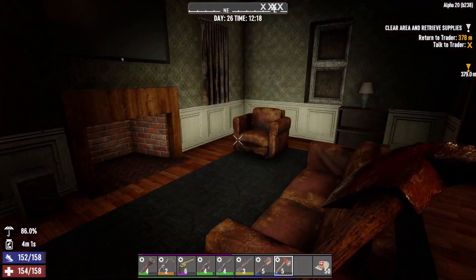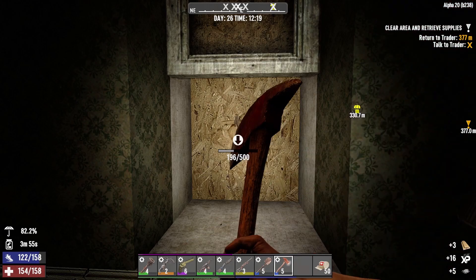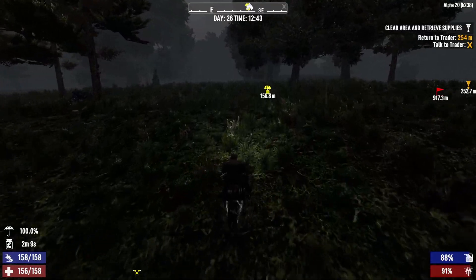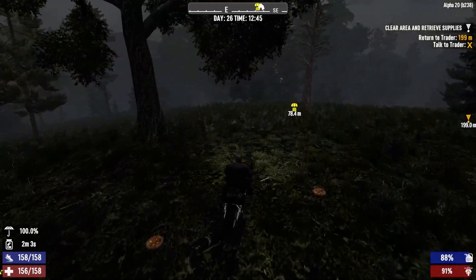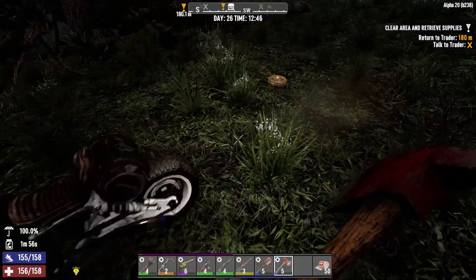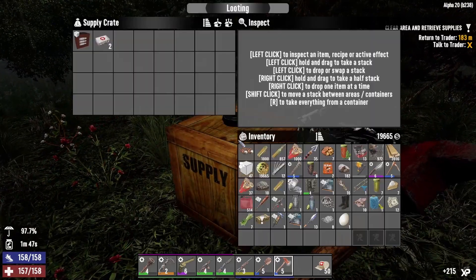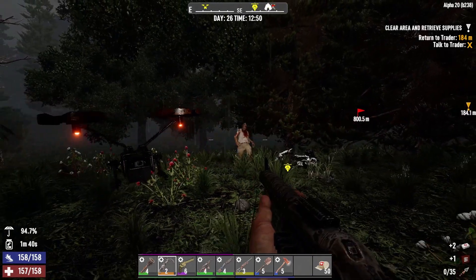The supply drop came in right here behind our horde base, so I'm going to go grab that first. Oh, easy. Sweet. We're doing good. So excited about that Desert Vulture, but we need to rank that up now. Oh my God — what to rank up, you know? Every time there's something different I want to rank up, and we're going to run out of points. Ha ha ha. We got a zombie coming — incoming enemies, prepare for conflict. Ammo crafting bundle. Okay, that's good — that's going to give us some stuff to craft our ammo.